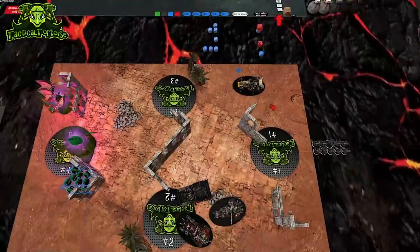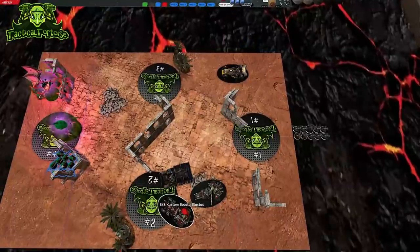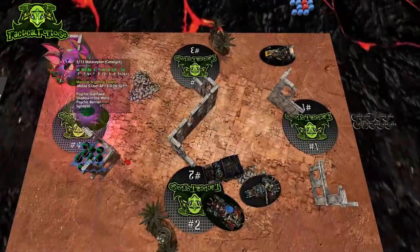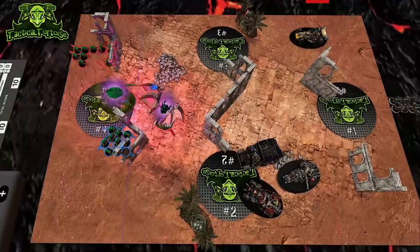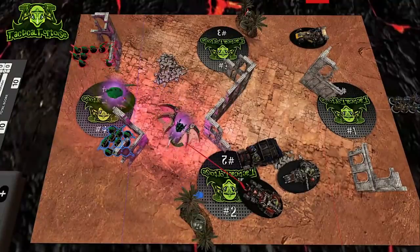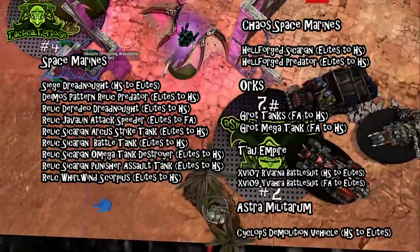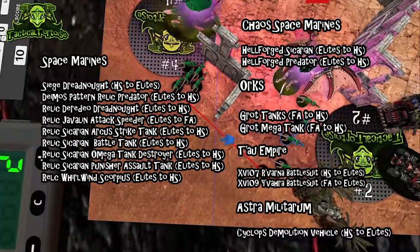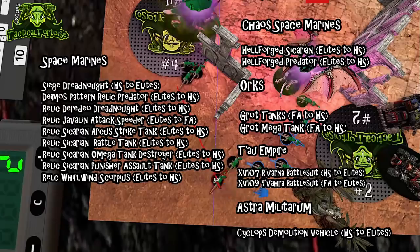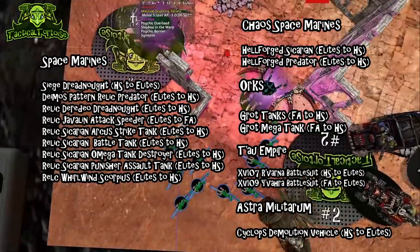All of the affected datasheets are for Forge World units and swapped most of them from the Elite to Heavy Support slot, or vice versa. The affected units were just moved from their normal Battlefield Roll section to a brand new one — they were listed in a section that does not match the roll listed on their datasheet. I'll put a list of the changed datasheets on screen right now. The headliners are obviously the Space Marine datasheets, where most of their Relic units moved from the Elite slot to Heavy Support, and also Siege Dreadnoughts moved from Heavy Support over to Elites.